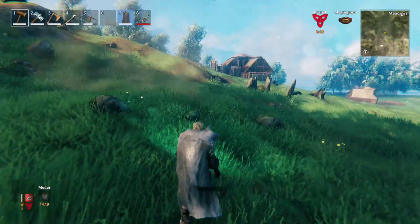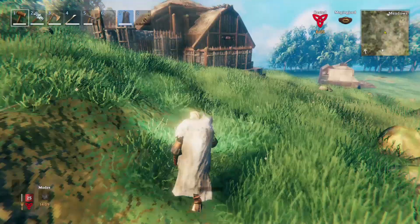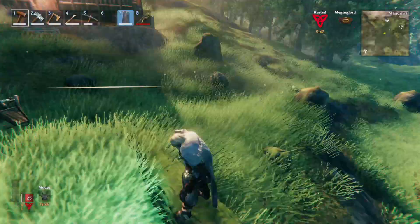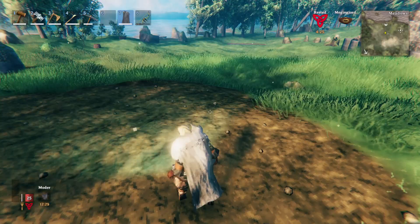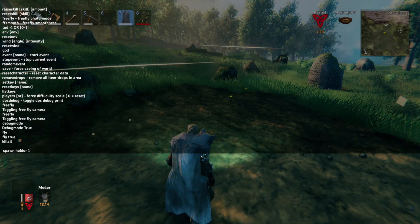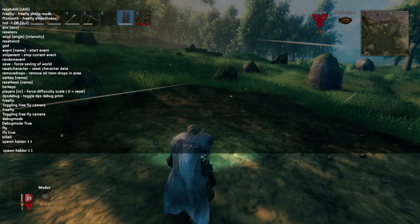And there we go — just killed all the deer in one fell swoop. You can now spawn every item you want. There's a huge list on Reddit and I'll leave links in the description. One thing you can spawn in is the trader. If you find it really hard to find a trader or you've got the perfect base location but don't want to travel miles to find him, you can spawn him in. Press F5, type 'spawn', then the item name — in this case it's 'Haldor'. The first number is the amount, the second is the level.